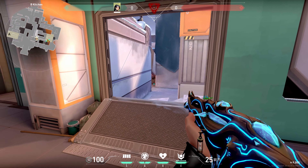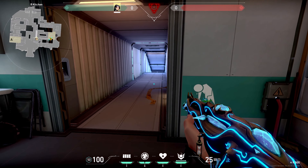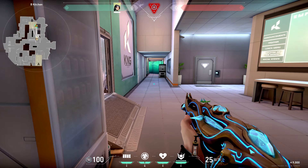You can do it in a 1v1 situation, or when you rotate from A to B. Or you can stay behind the wall and protect the spike, but you will risk losing your gun.